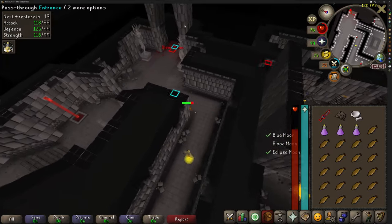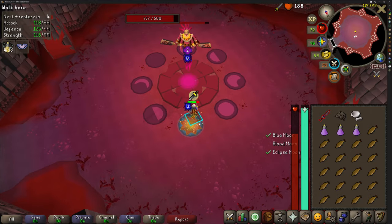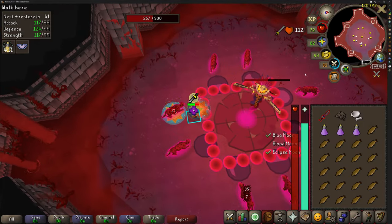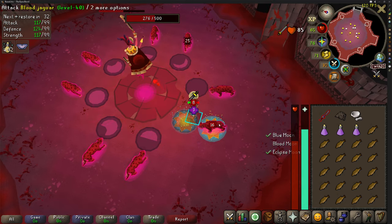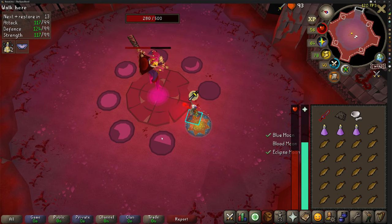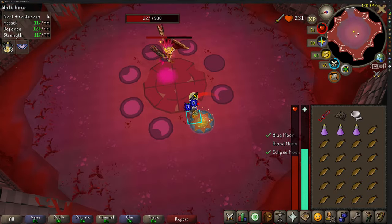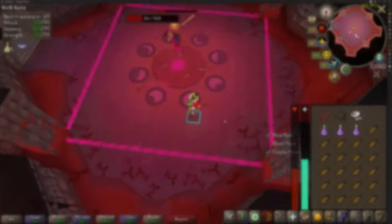After the Blue Moon boss you'll be out of the room ready to take on the Blood Moon boss. Same as before — lit up circles on the floor, make sure you're standing on those when you're attacking, and move when a new one pops up. This boss also has two special attacks. The first is she spawns jaguars around the room — go to the one that corresponds to you, stand on the circle in front of it, and attack the jaguar until the phase ends. You'll passively heal off the jaguar and your Amulet of Blood Fury will help as well.